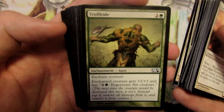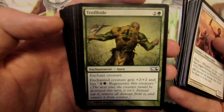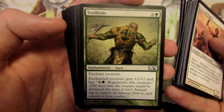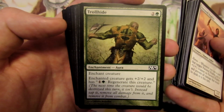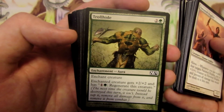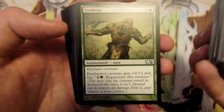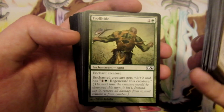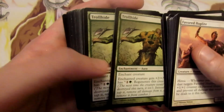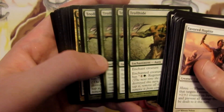We have Trollhide, going into our green splash. It's a three mana enchantment aura, and the enchanted creature gets plus two plus two. For one generic and one green mana you can regenerate that creature, which is good against removal like destroy target creature, or even board wipes like Supreme Verdict. We can regenerate our creature and still keep it alive. So four Trollhide to regenerate our creatures and give them a boost.